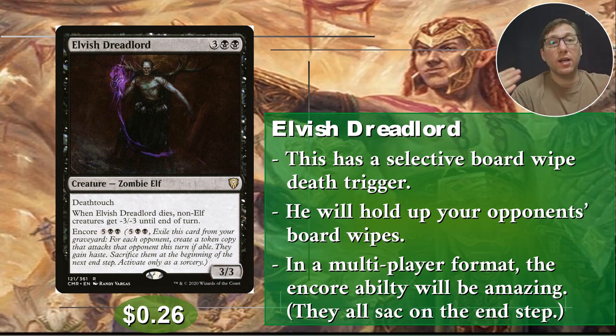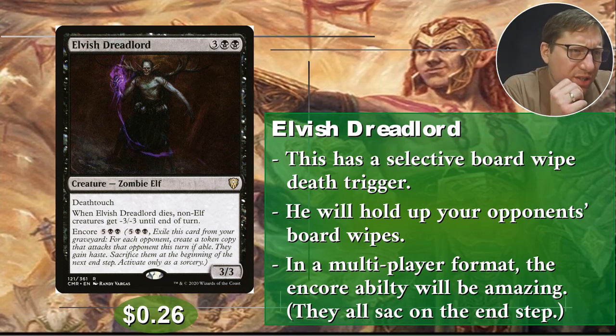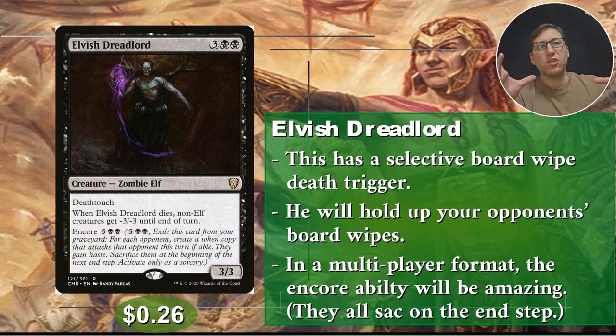You can cast him for his Encore — exile this from your graveyard, and you'll make copies equal to however many opponents you have. So in a Commander game, you probably have three opponents, three copies of this, and they all sacrifice at the end step. Meaning every other non-elf creature gets minus 9/minus 9. This is just going to take out the board basically. You do have to wait until your next turn, but by then you can just come in and finish it. 26 cents.